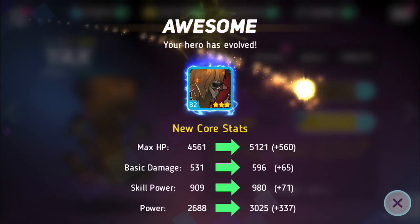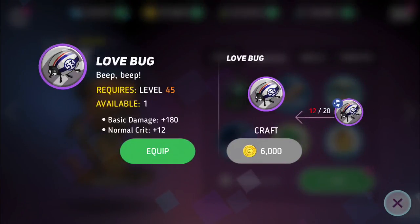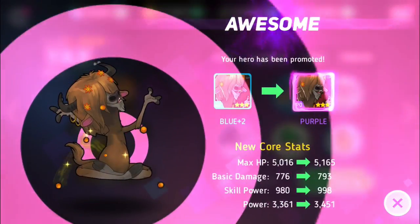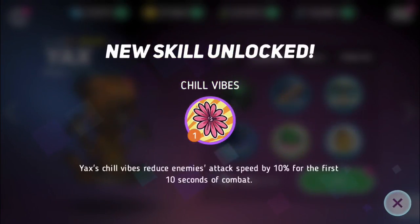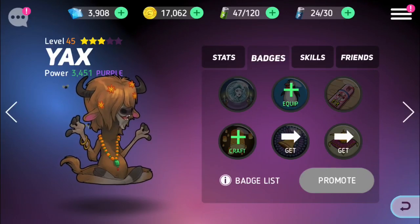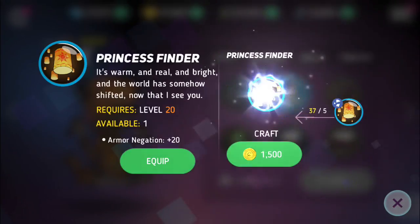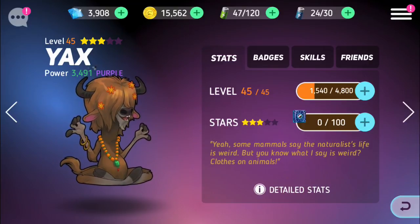Let's go to Yaks — yes! He is three stars, which is awesome. You get a real big boost when they evolve up to three stars. Then we'll equip this badge — hopefully we have enough — we do! We'll promote him. Yes! Your hero has been promoted to purple. So this is my first purple. I don't even have the gold for skills right now, but it looks like he can even equip some stuff.